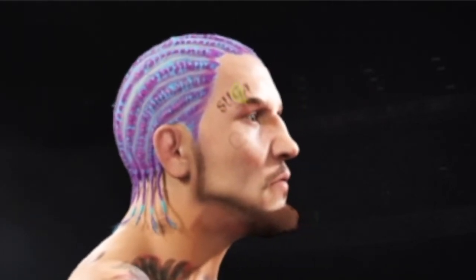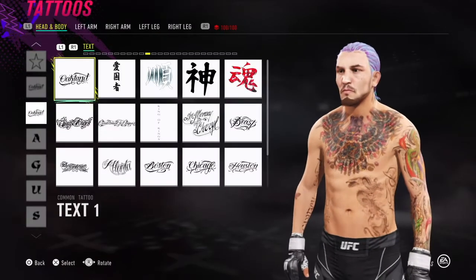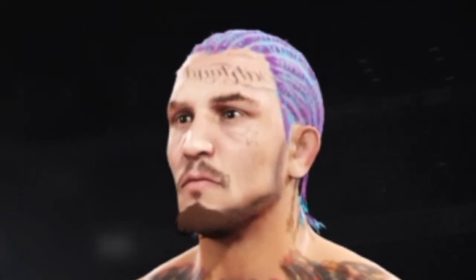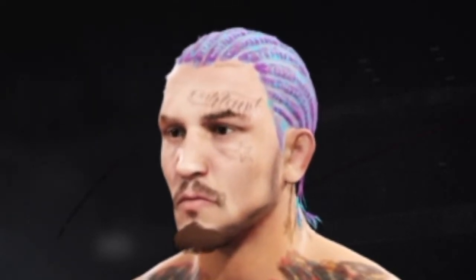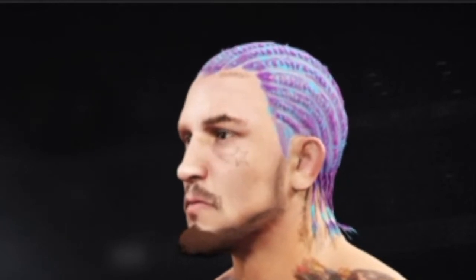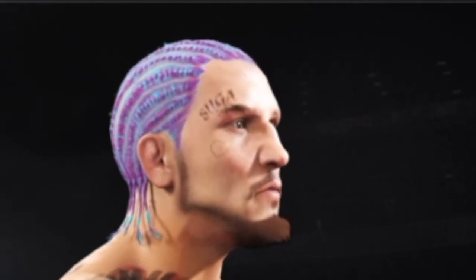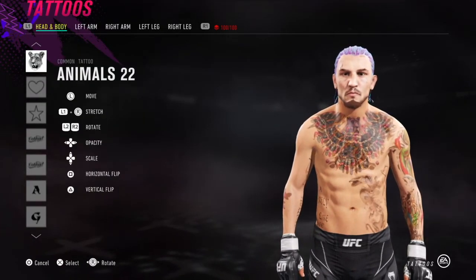Starting with the actual facial tattoos: O'Malley has the word "Sugar" written above his right eyebrow — I used Kugali font for that. Next is a tattoo on the hairline on the left side of his head — I went with text number 1, duplicated it, and flipped the second one horizontally just to make it slightly darker. Then shapes number 170 for the star on his left cheek, and a heart on the right cheek. Both are bigger than they should be, but that's the minimum size available.